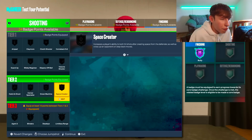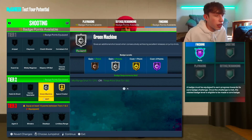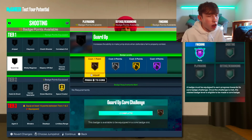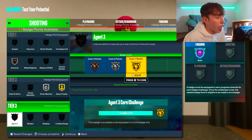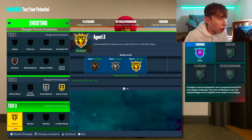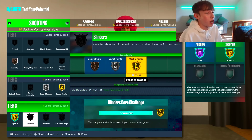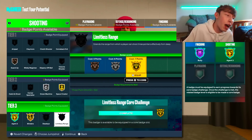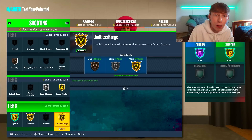For shooting badges, we're starting off with Space Creator on Gold along with Green Machine on Silver — that's nine points total. I'm going to throw on Guard Up on Bronze, which unlocks the Tier 3 shooting badges. Then I'm making Agent 3 a core badge so it doesn't cost points, leaving 14 badge points available. We also put on Blinders and Limitless Range. A lot of good shooting builds this year won't have anywhere close to as many shooting badges as this build.